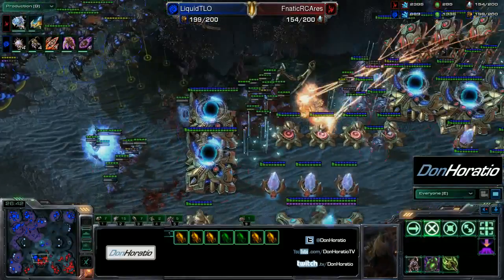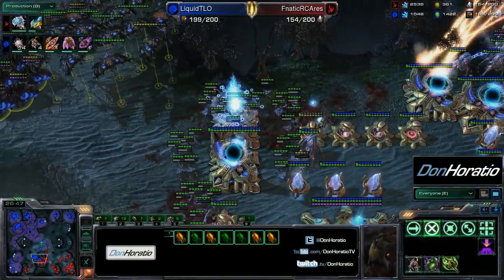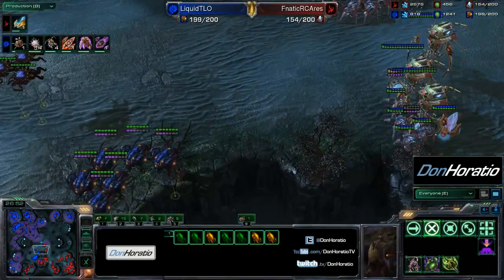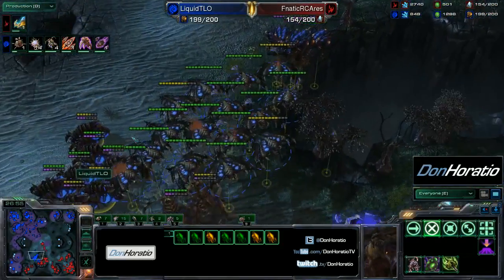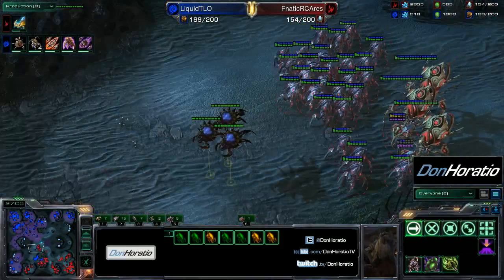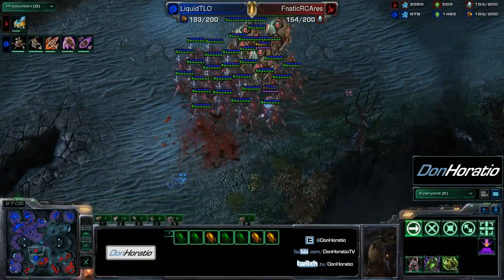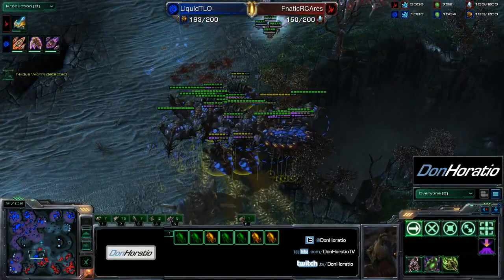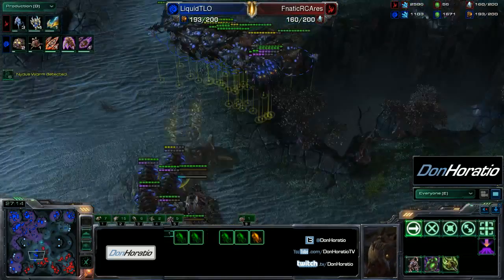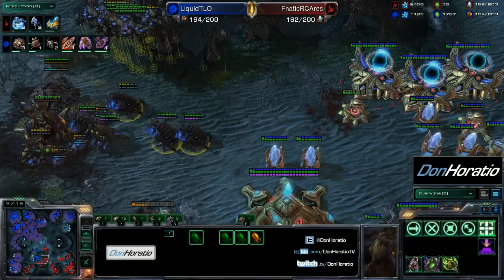The mothership is almost done again for Ares as he makes another round of 14 stalkers — an insane amount of warp gate production. This siege is actually pretty brutal for Ares — he really needs to find a better position to attack from. Maybe come in from the back or go for a counter attack. He does start to push back and flank, sniping off these corruptors immediately so they won't be broodlords anytime soon — a good maneuver by Ares.